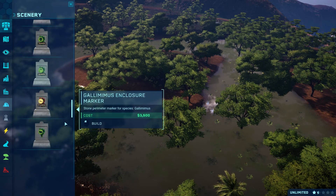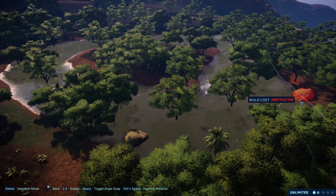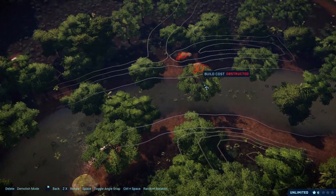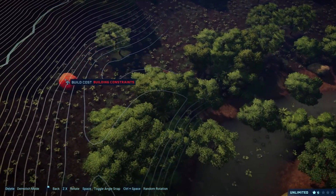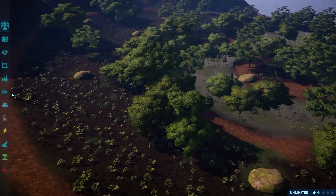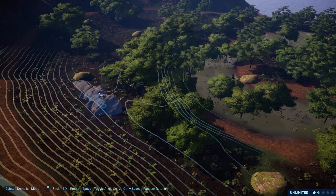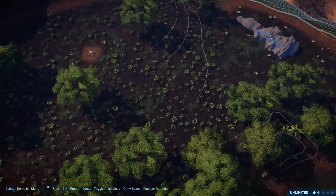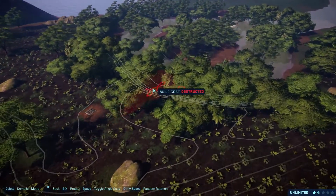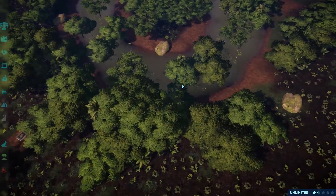The idea behind this one was a swampy area — lowland swampy — rocks in there, trees in the swamps, grass everywhere for the Suchomimus. And the grassland was obviously for the Albertosaurus, the Deinonychus, the Dilophosaurus, and the Compies. It didn't take too long to create, as I'm adding in the rocks here to just add some more naturalness to the actual habitat. I didn't want to put Spinosaurus or Baryonyx in here — I feel like it's just not suitable. I feel like the Suchomimus is more of a swamp monster, so to speak, than a Baryonyx and Spinosaurus.